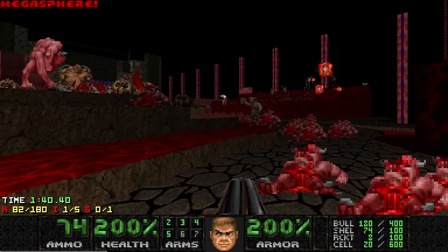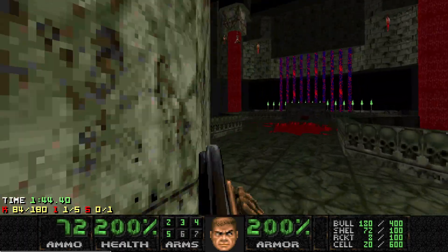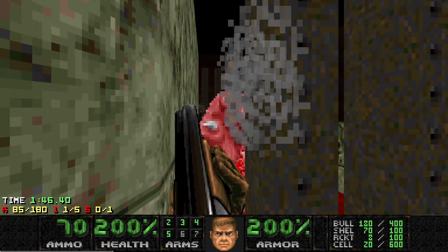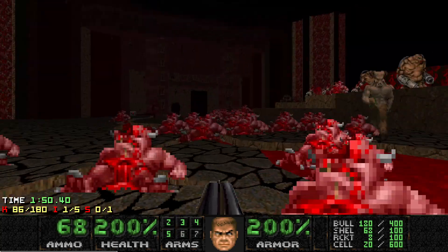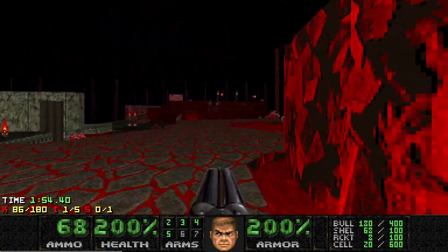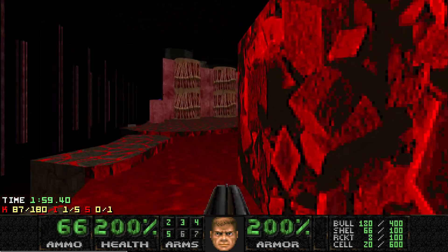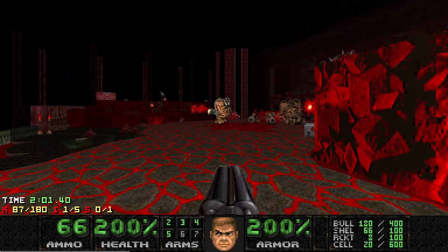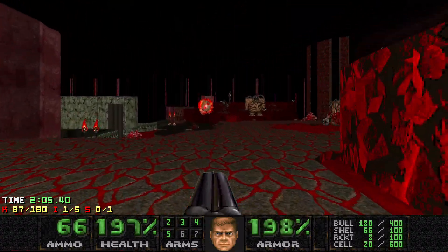When you drop low, grab the Megasphere — it spawns a few Cacodemons. You can also make them infight with some of the Mancubi, Revenants, whatever you want. A Pinky got stuck in the bars there — that was funny. Here I'm just making the last of the Revenants infight with the Mancubi, along with pulling the Cacodemons over.